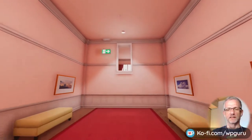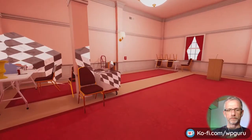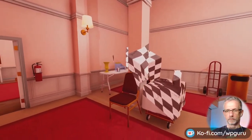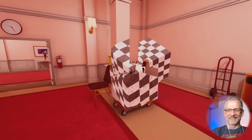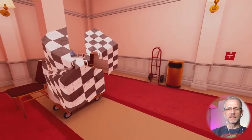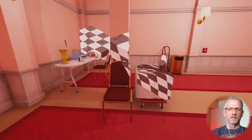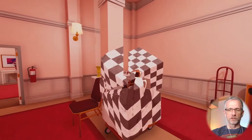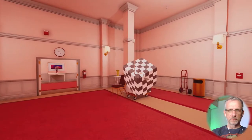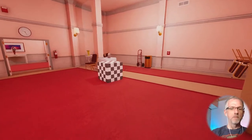I see. This looks like it could be an exit that we are going to have to use. I remember this. This is crazy. I have a feeling we need to pick up something from what isn't currently a 3D object — we have to go and find the correct vantage point somehow. There we go, and then it becomes a 3D object.